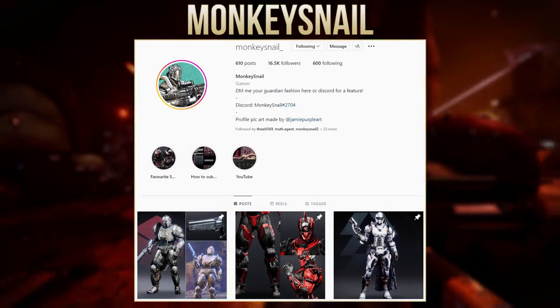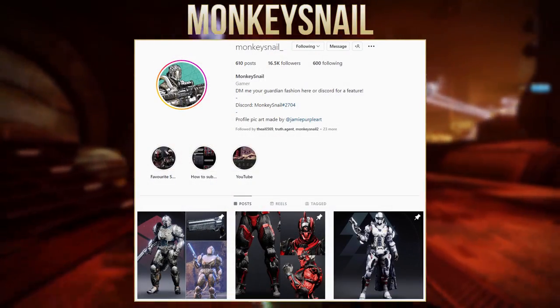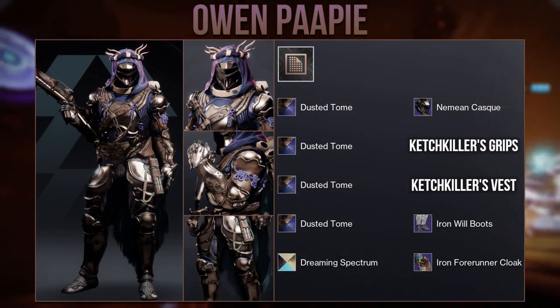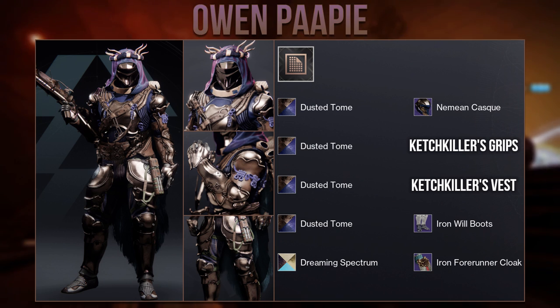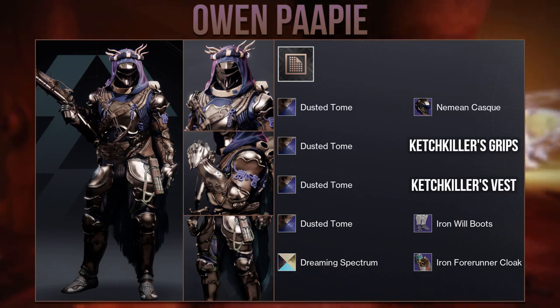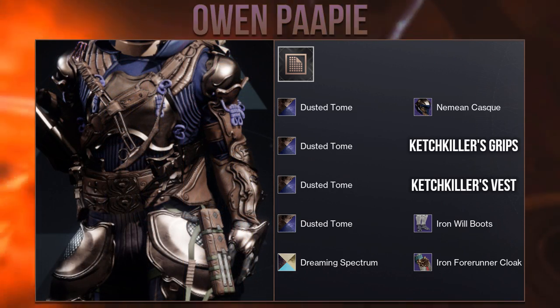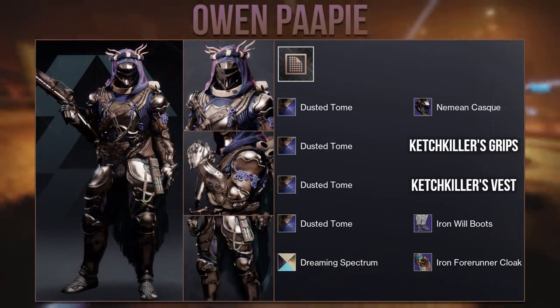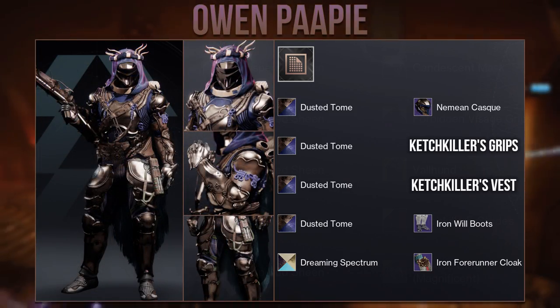If you want to check out more of their fashion then I will leave their Instagram on screen — they also like to post the best sets from the community so feel free to DM them your sets. Moving on we have Owen Pappy with a barnacle set. Given the cloak they used the name makes a lot of sense, and I really like how the Catch Killer vest blends with the Iron World boots. If you look underneath the plating you will notice the same sort of striped pattern — really good attention to detail from Owen Pappy.